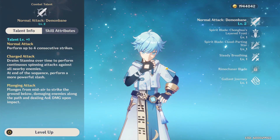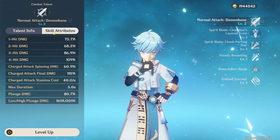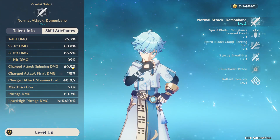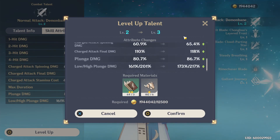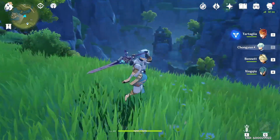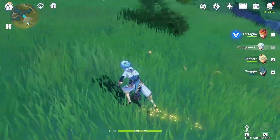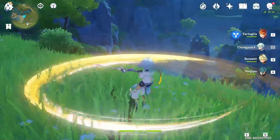Moving on to his talents, we have his normal attack Demon Bane. There's nothing too fancy here — it's your typical claymore user stuff and it scales pretty well, though not quite as well as something like Razor. This is how it scales when you level it up, and the books you'll need are Teachings of Diligence. His normal attack pattern and charged attack spin are pretty standard — nothing we haven't seen from claymore users before.